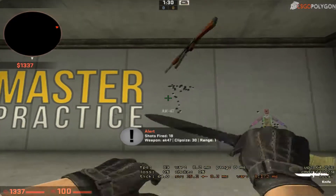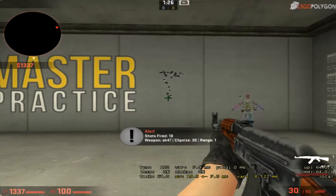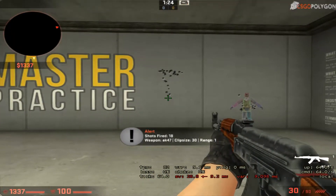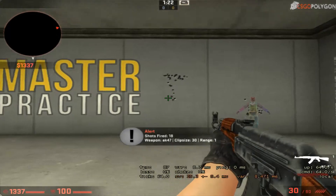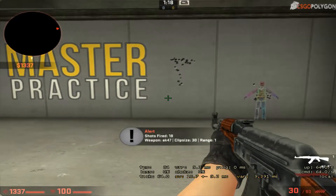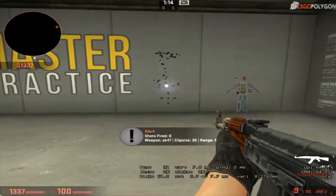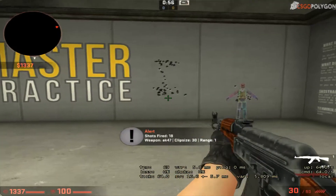What you can do to control that recoil means simply making sure that it does not spread up. What you can do is counteract with that — take it a bit down, take it a bit to the left, and then to the right. So everything comes back to the center.